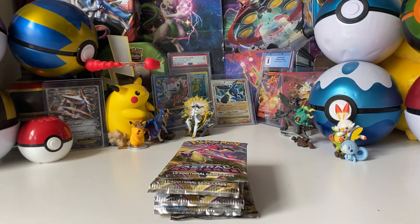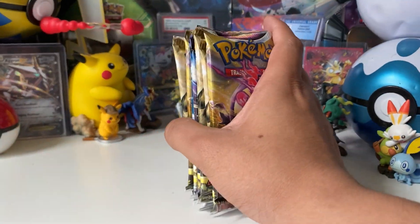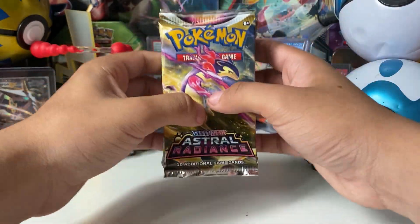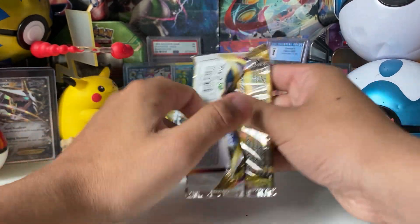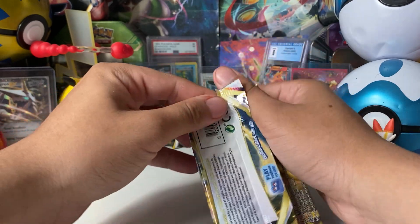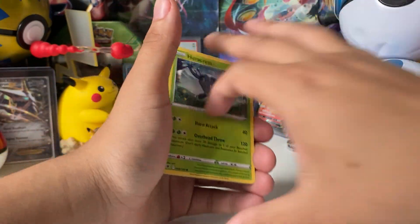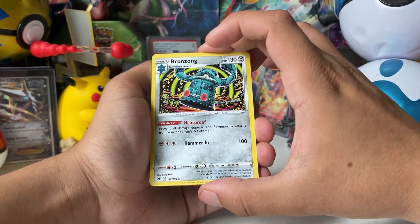Now let's start opening up these packs. Let me put everything else in the box so I don't create a mess. Let's see how many packs there are — sometimes they give us eight, sometimes ten: one, two, three, four, five, six, seven, eight. So there's eight — I think eight is standard, ten is for special sets. This is actually the first time I'm opening a good amount of Astral Radiance packs.